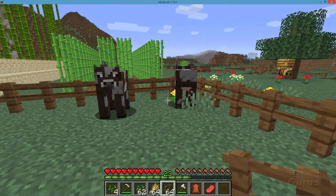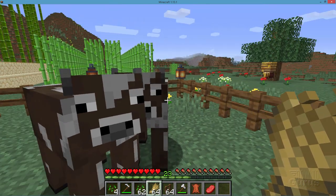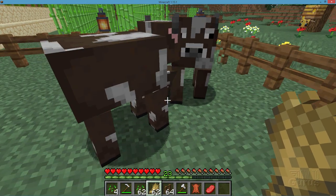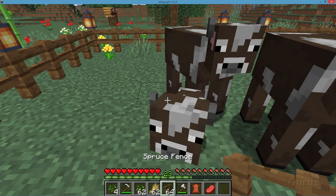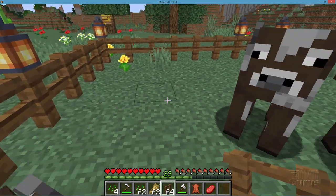Now breeding cows is real easy. Just take some wheat, they'll come right to you. Right-tap on each one of your cows and they'll do whatever cows do, and there's that baby right down below there. Just wait until the baby is growing up, and you can then breed them again.